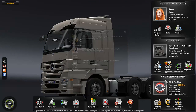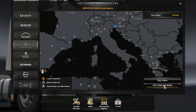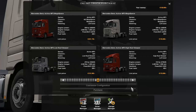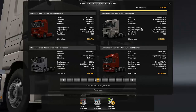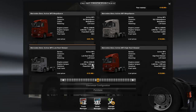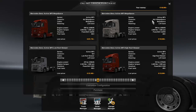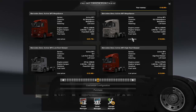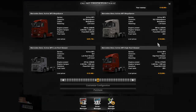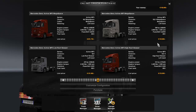The Mercedes-Benz Actross MP3 Mega Space. We're going to truck dealership, buy online. As you can see it has a 6x4 chassis, so we're going to upgrade to that. We have an Actross MP3 6x2-4, which we're going to change to the Mega Space, left-handed steering, 598 horsepower engine — that's actually a pretty big engine considering where it starts from.